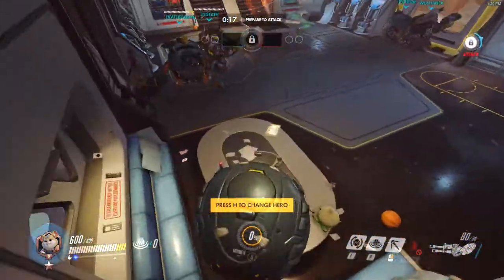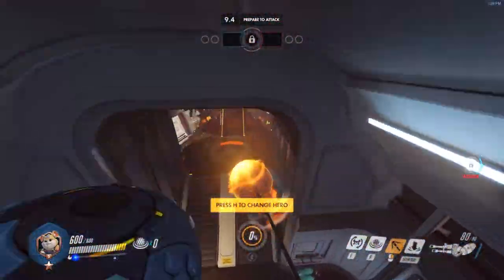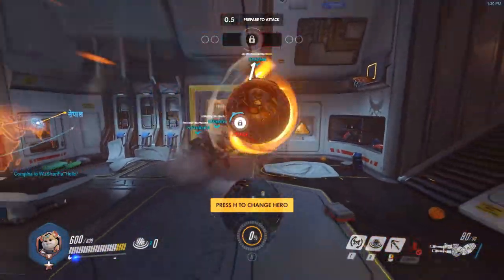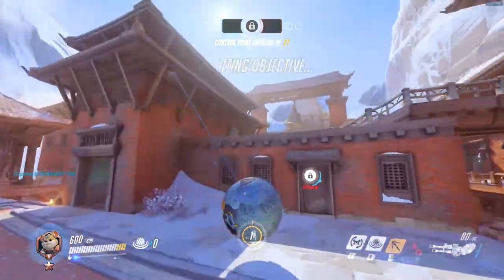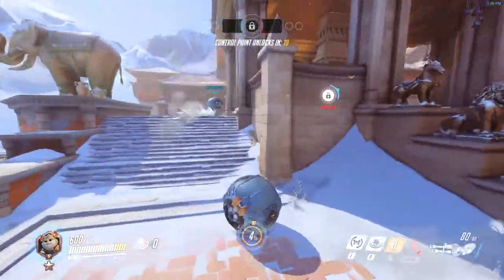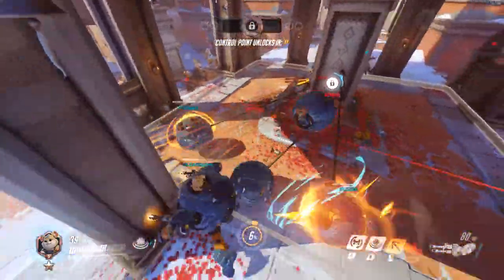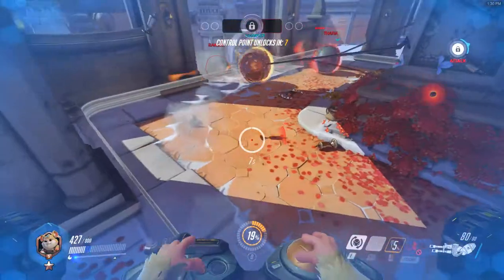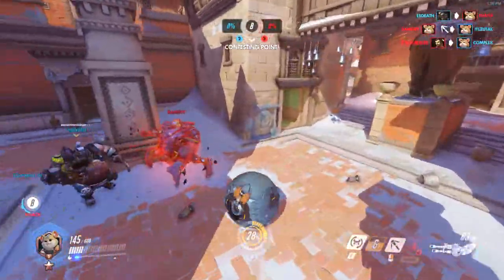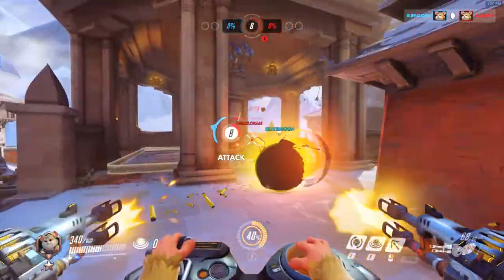A good tip: instead of turning into a ball and then grappling, you can actually stay in robot mode and then as soon as you right-click you'll turn into a ball. It saves a fraction of a second, but that could be enough to save you. I'm just going to go around in a circle until they come in, and when they come in I'm going to knock them over. Got him! This character handles pretty well — his guns are very useful.